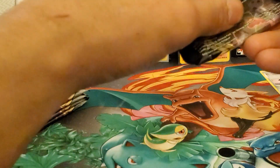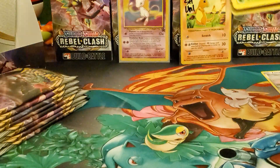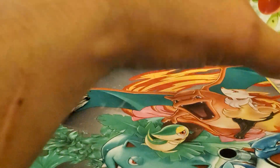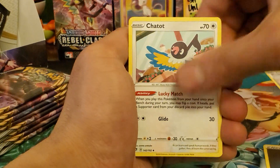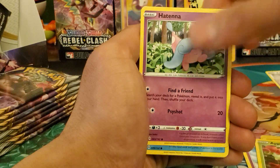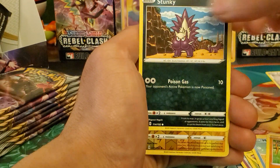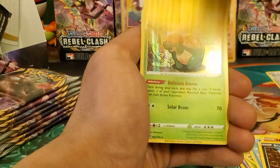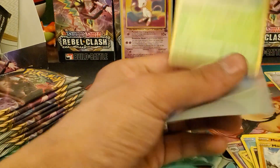Alright, come on, let's get something spicy — we need to heat this up. We haven't pulled any ultras and this is our like fourth or fifth pack. Dark energy, Chatot — not even a hollow — Drakloak, Lampent, Applin, Hatenna, Magikarp, Metagross, Skunk, Stunky, Morgrem, Appletun hollow.